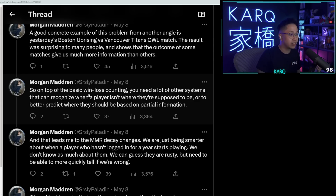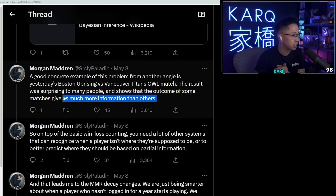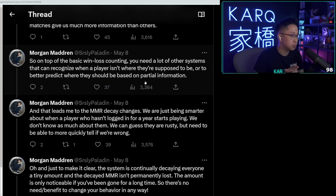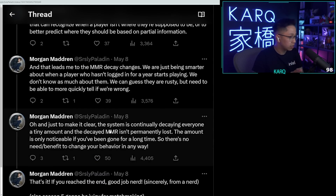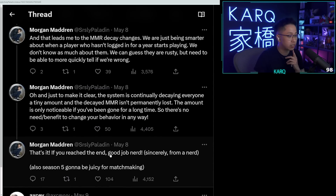On top of basic win/loss counting, you actually need a lot of other systems that can recognize when a player isn't where they're supposed to be, or to better predict where they should be based on partial information. That leads to the new MMR decay change — being smarter about when a player hasn't logged in for like a year and starts playing again. We don't know as much about them; we can guess they're rusty, but we need to more quickly tell if we're wrong. The decayed MMR isn't actually permanently lost — the amount is only noticeable if you've been gone for a long time, so there's no need to change your behavior.